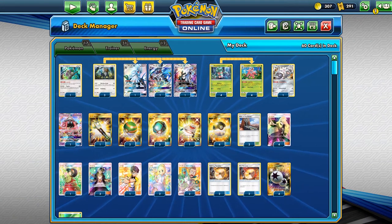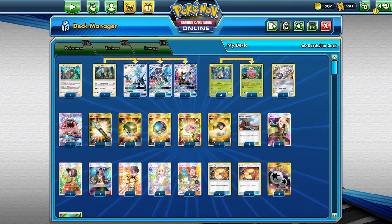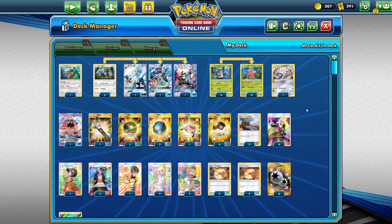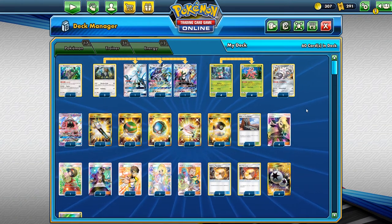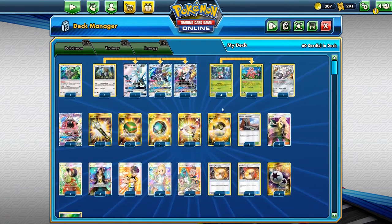All right guys, welcome back to another video here. Professor Drizzy PT CGO. This is a very cool idea for a deck — it is basically an anti-meta rogue type of deck, and I will explain why.